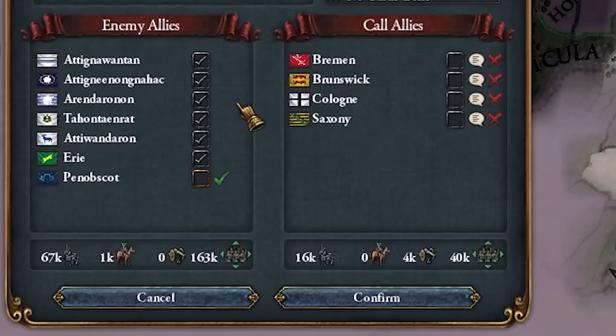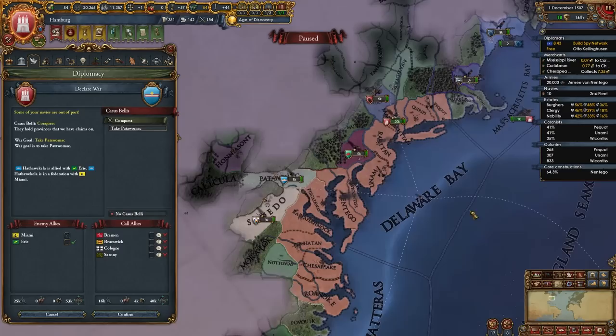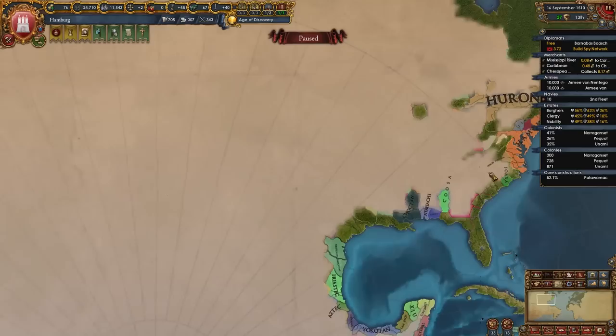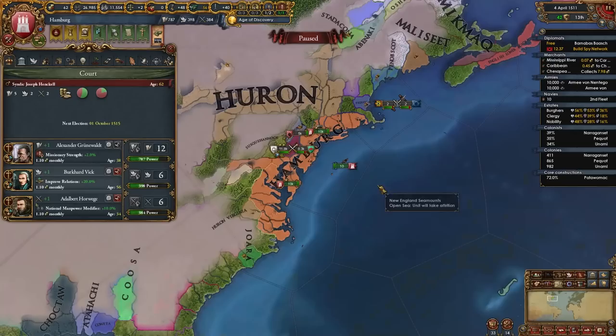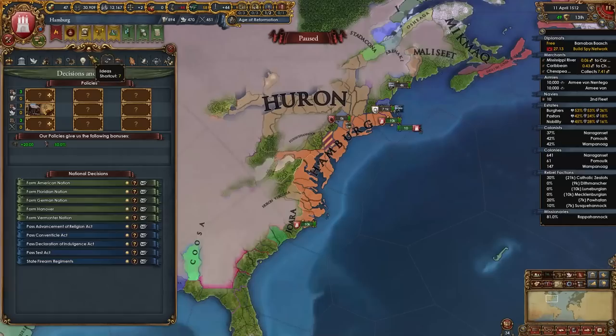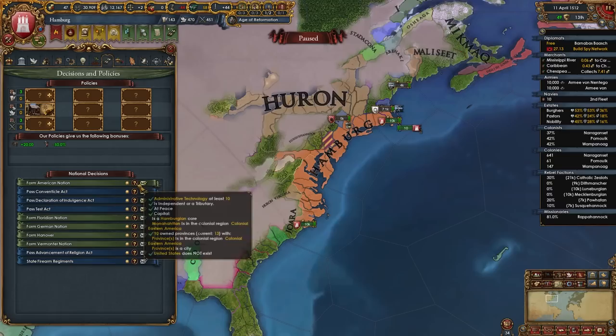Iroquois are supposedly big boys — maybe we won't move on them just yet. Let's take these small guys first. These guys just formed a federation — I think Huron is actually a formable nation rather than a federation. I've finally gotten Colonialism, so now we can flip to Protestant. New World Center of Reformation? Guess not — they already have them. I am going to take Admin tech super ahead of time just so we can form the US. Boom, there's the decision.